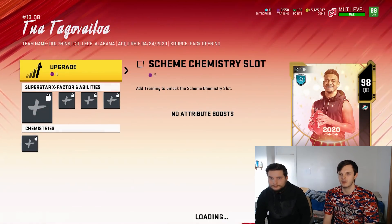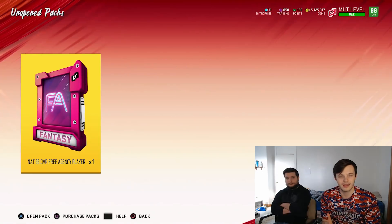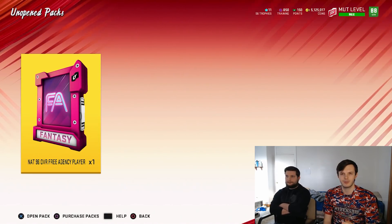Let's go ahead and upgrade him real fast, see what we can put on him. So Tua has been upgraded. I threw him in the lineup. We'll check the lineup out when we're done.